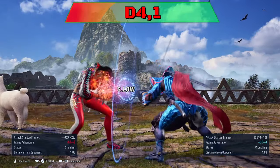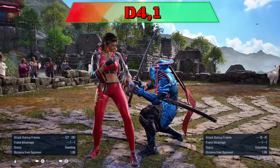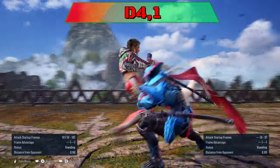5-4-1: block low and duck the last hit to punish, or block low then sidestep or sidewalk right to punish. The string can be sidewalked left to punish.